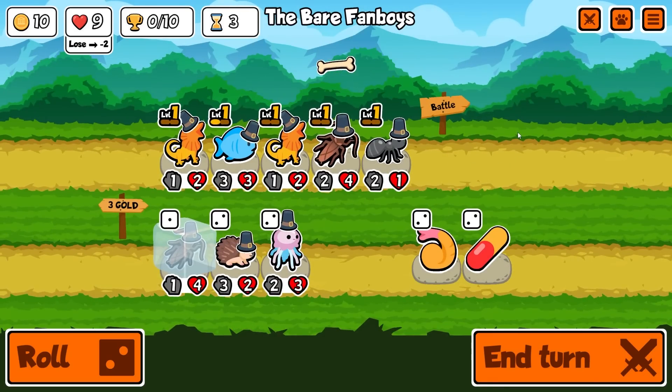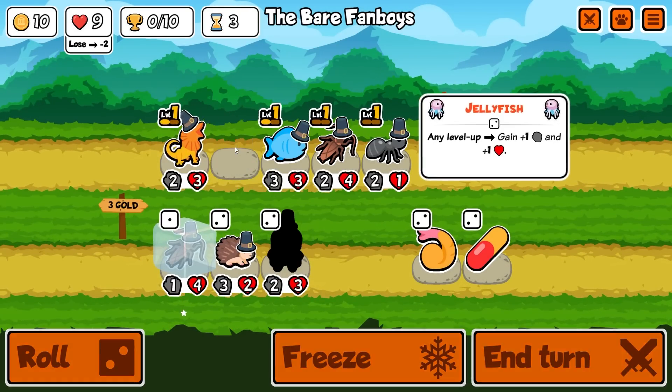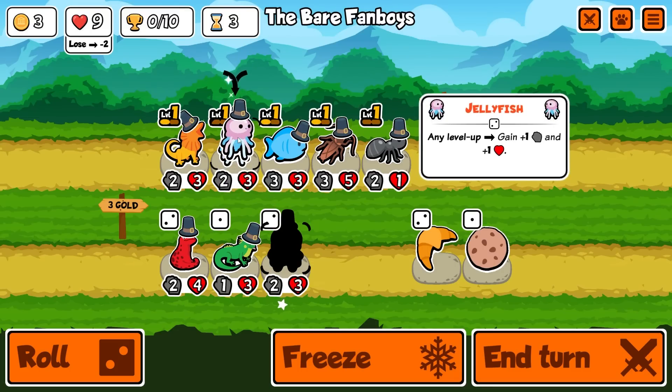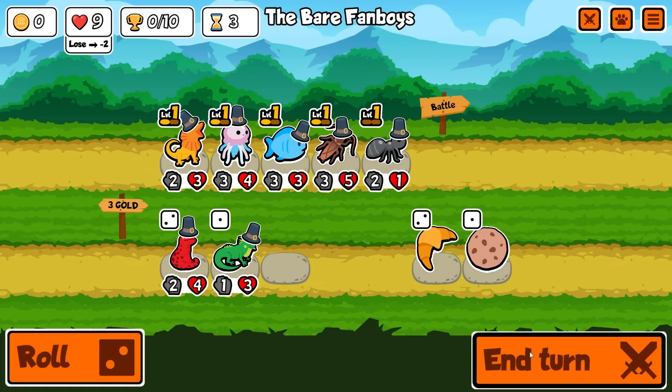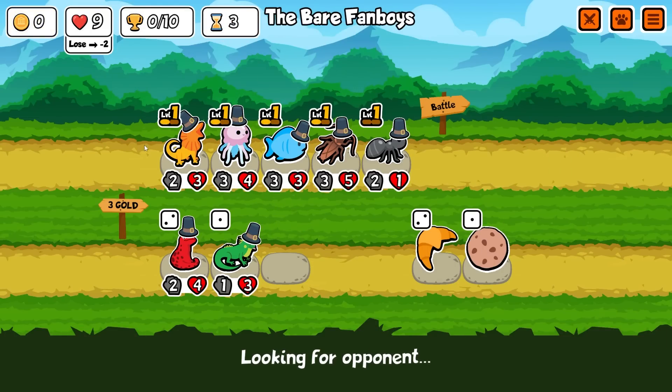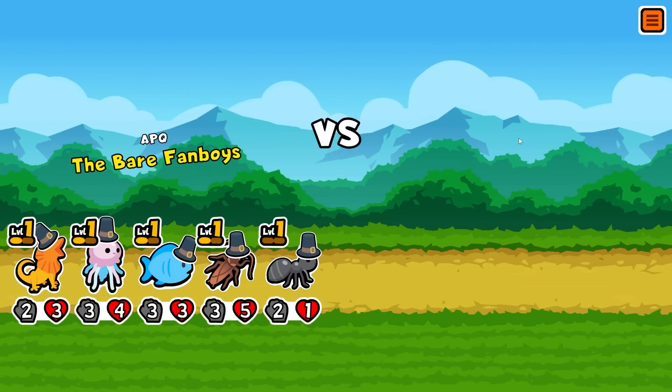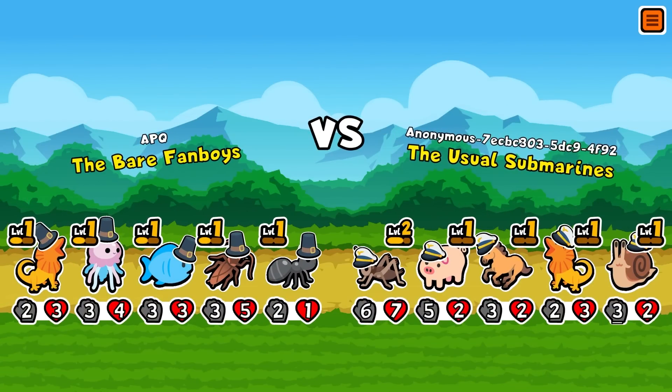There's a jellyfish so I'm gonna get it, bite the cockroach, reroll, and get another jellyfish. Lots of things waiting to be leveled up here - four pets waiting to hit level two, which is good because it will buff the jellyfish but also help us find tier three pets early, like a leech or a camel.